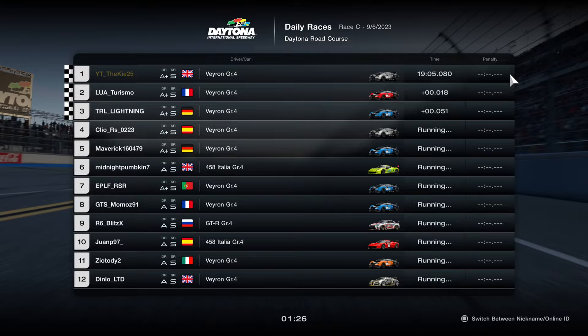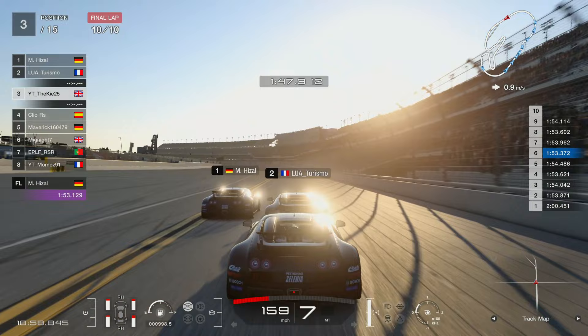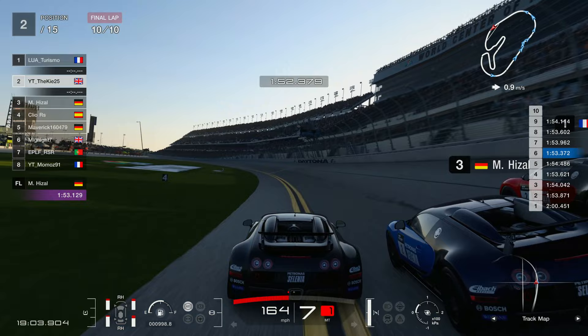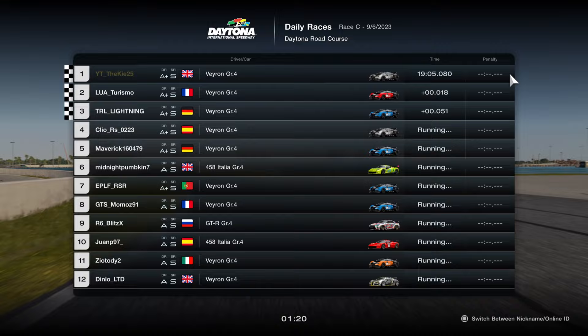We managed to take the win right at the end - sneakily got it without really leading a lap. On the replay you can see we keep the right-hand tire just on the yellow line. Mick moves slightly right, leaves a tiny gap, we keep that tire on the yellow line and take the position and the win in this daily race C. What a race - enjoyable stuff all the way to the end. Let me know in the comments if you enjoyed it, subscribe to the channel and hit that like button - thanks for watching!